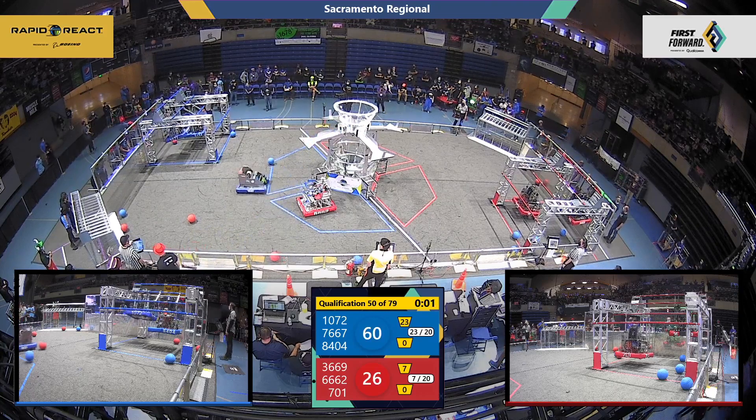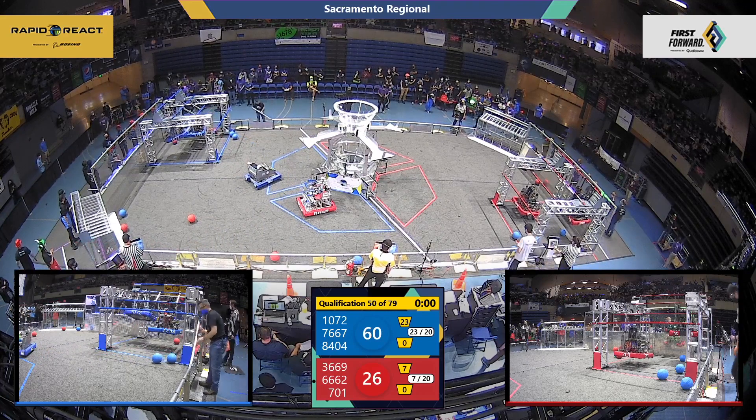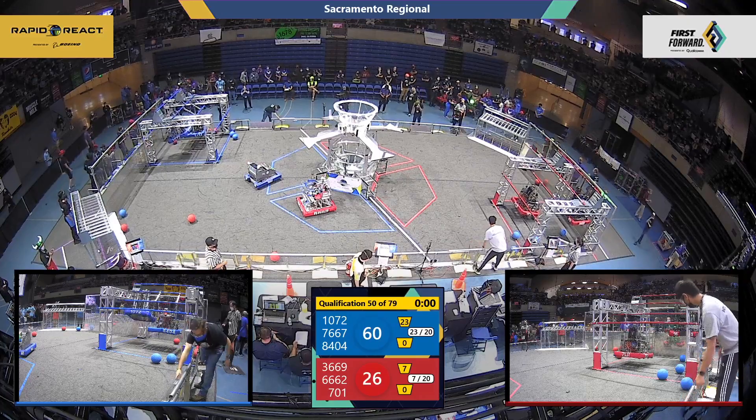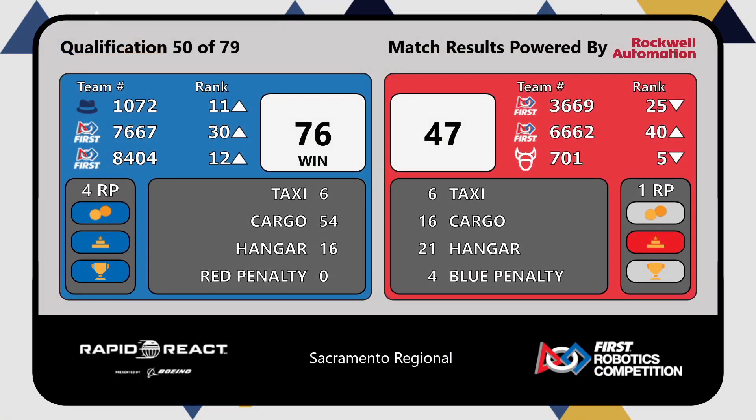36-69 is up on the traversal rung. Red will have one on the mid rung. Blue will also have one on the mid rung. Final score: blue 76, red 47. Blue gets four ranking points. On the red side, they get one RP for their hangar bonus. But 7-1 falls one ranking place.